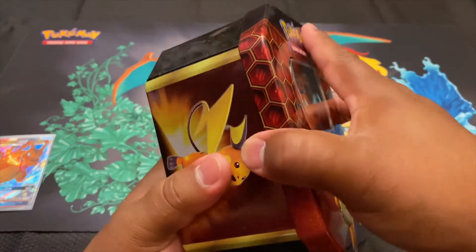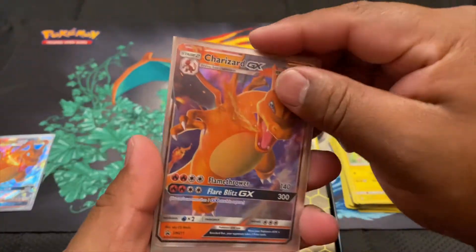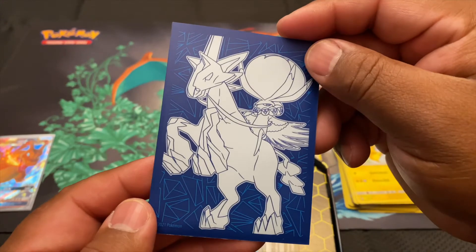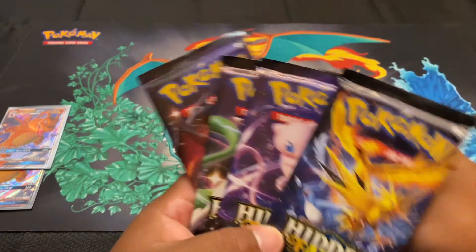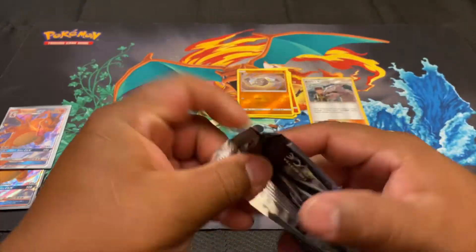Hopefully we get a fire pull out of this one. Instead of just sitting the Charizard there, go ahead and put that in the sleeve. Got the Charizard in the sleeve using the dark holographic sleeves. We've got all four artworks so we'll leave this Charizard for last. Starting off with the Birds artwork - let's see what we can get.